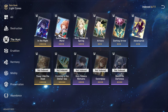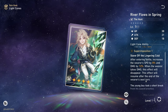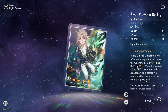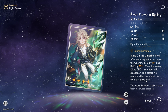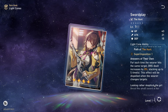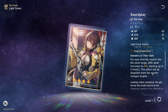For free-to-play light cones, River Flows in Spring is a good 4-star because it provides speed and damage. It's also a good light cone because you can get it from Forgotten Hall and superimpose it really easily. Note that its damage increase works the same way as Soulsteal Sync — if you lose Soulsteal Sync, you also lose this light cone's effect. The next light cone is Swordplay, because it provides a huge stacking bonus on single targets, making it great for bosses or encounters without many adds.